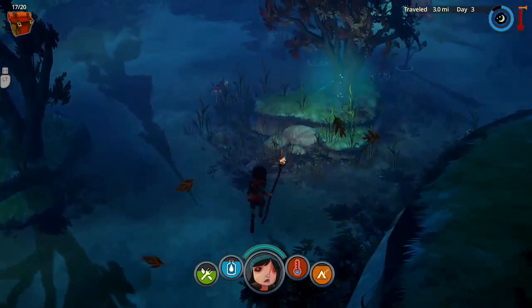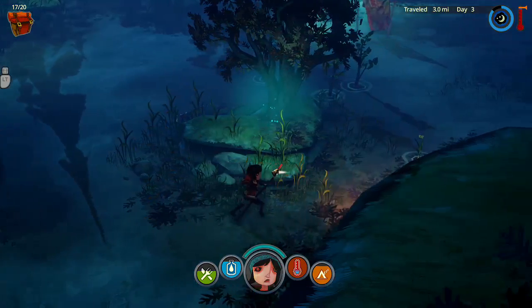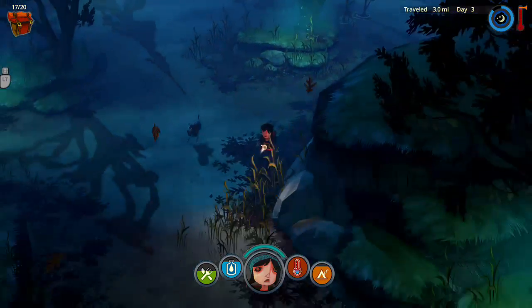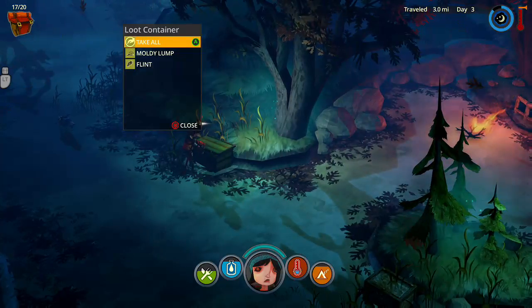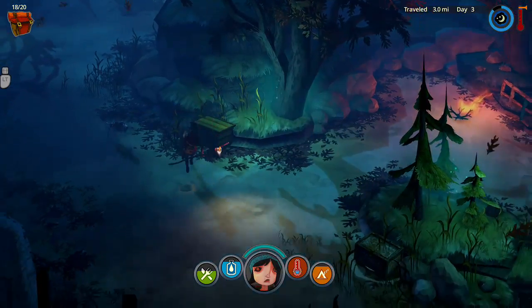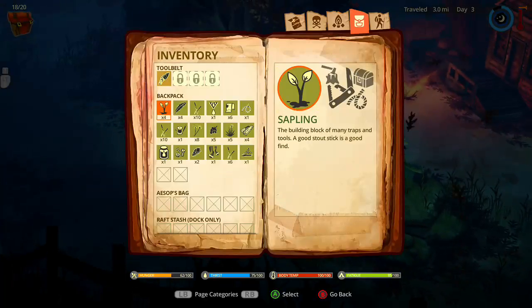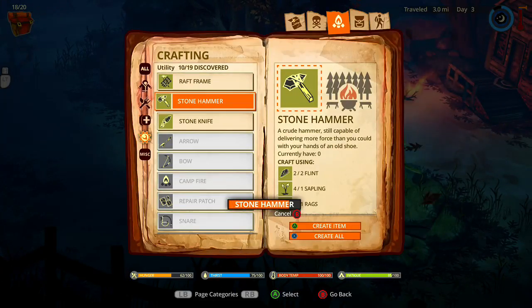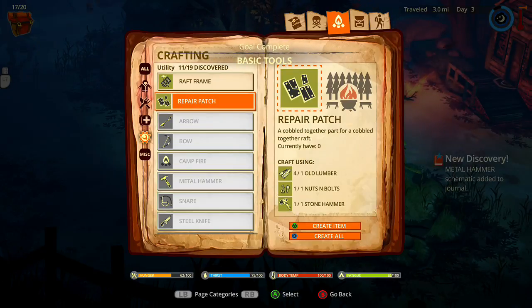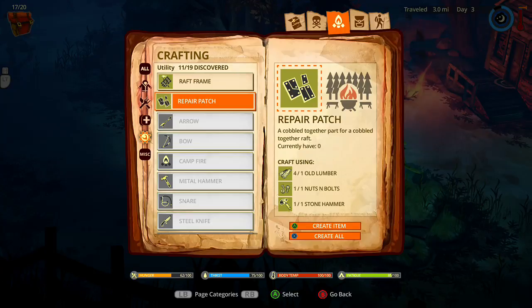Dandelion — I thought that was a pig for a minute. Two campsites, moldy lump. Alright, we have the last piece of flint! Take the stone hammer — we'll turn that in in a minute. Discovery: metal hammer. Okay — maybe I should make a repair patch as well, just get back up to upgrading your raft.